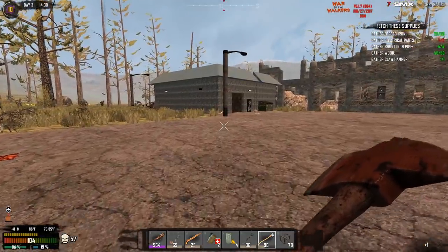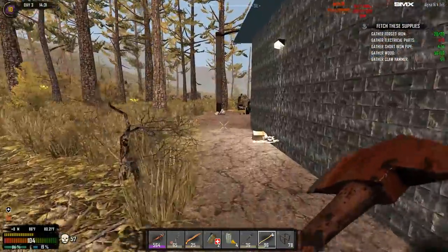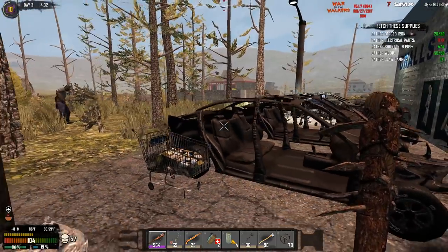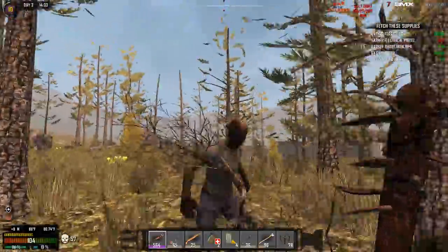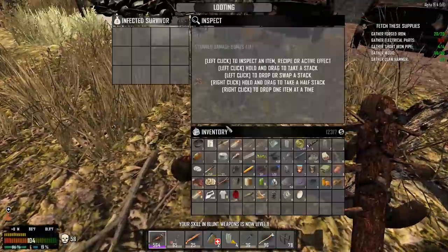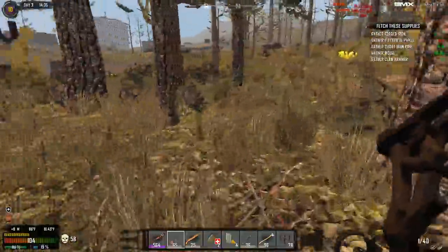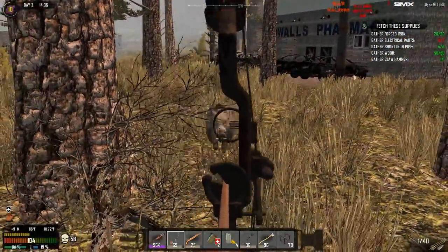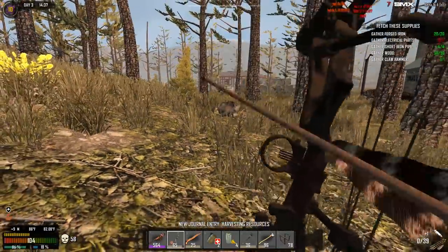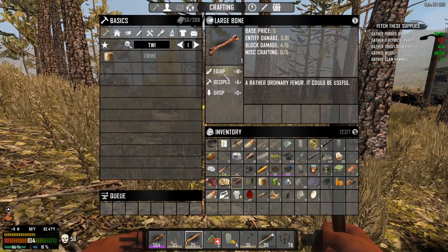Let's go over to this building — I don't know what this is, looks like some kind of garage or gas station, maybe a pharmacy. Who knows what you're gonna get in this game. I would hit this board with the club — I'm a little distracted here, I don't want to die when this stupid timer goes off.